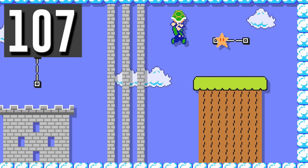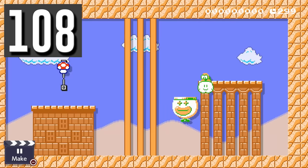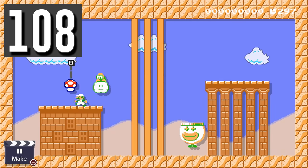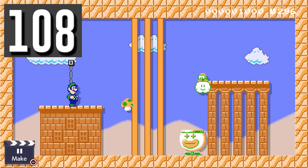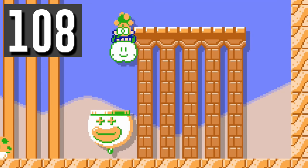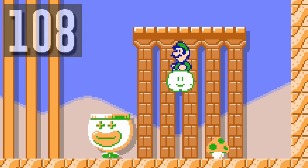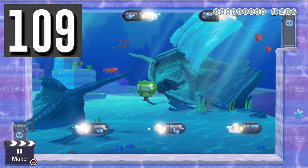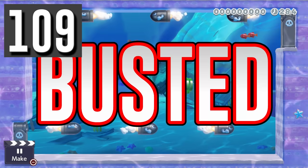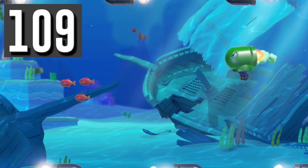Myth: You can use the SMB2 mushroom to throw Lakitu into a Koopa clown car. Busted. Unfortunately, he just flies through it and into the abyss below. Myth: The bullet bill mask doesn't work underwater. Busted. The bill mask can still fly and never runs out of fuel.